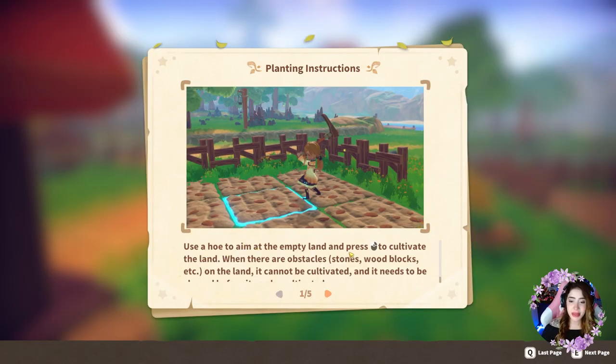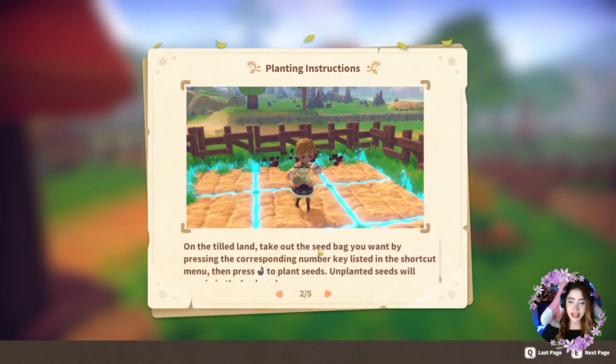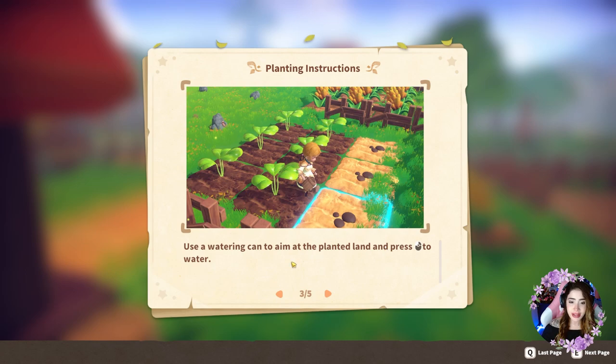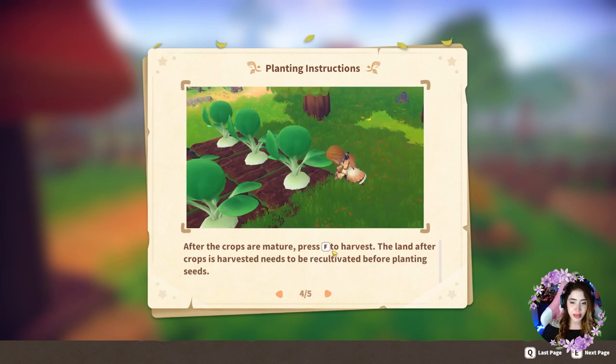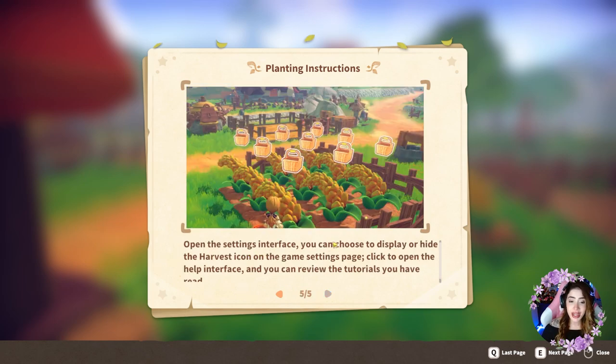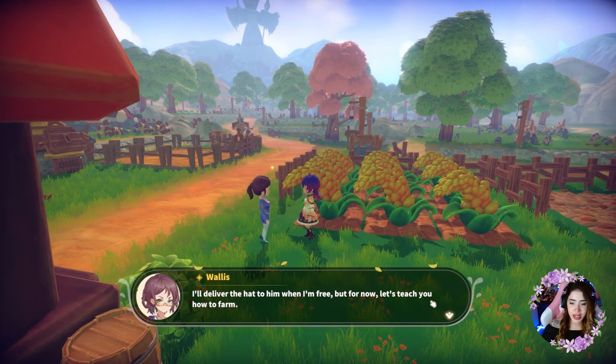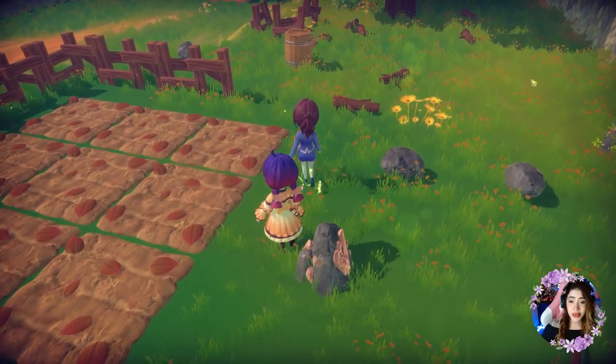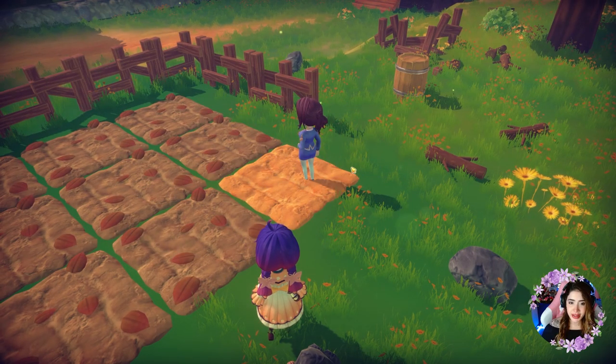The tutorial explains: use the hoe to aim at empty land and press left-click to cultivate. When there are obstacles, the land needs to be cleared first. On tilled land, take out the seed bag using the corresponding number key in the shortcut menu, then plant the seeds. Unplanted seeds remain in your backpack. Use a watering can on planted land. After crops are mature, press F to harvest. I really like the music and I can't get over how good the graphics look.